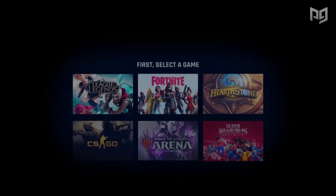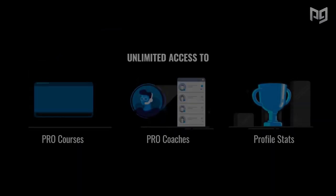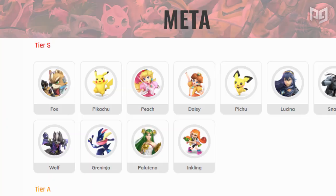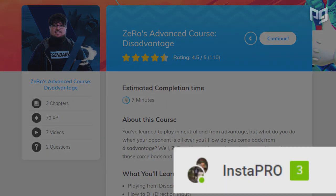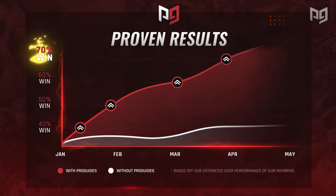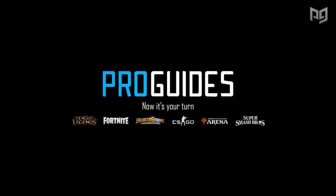Before we get started, make sure to check out proguides.com for more Smash content, our character tier list, and even instant access to experienced coaches via Instapro. Our new Pro Pass will give you even more content like this on our channel and it's bundled with all the different esports titles that you enjoy. Alright, so now let's learn some tech.